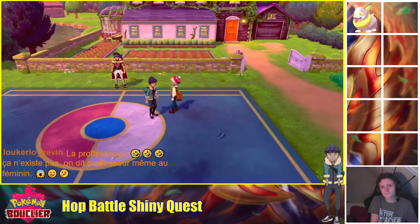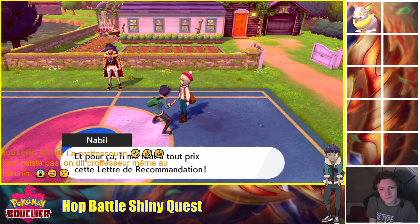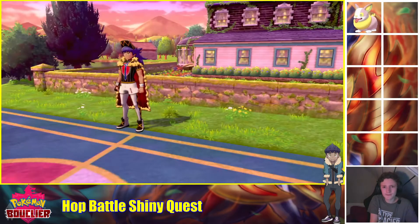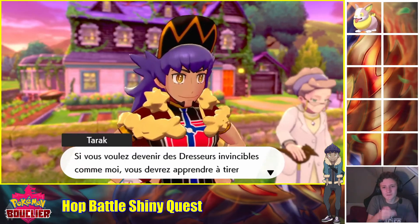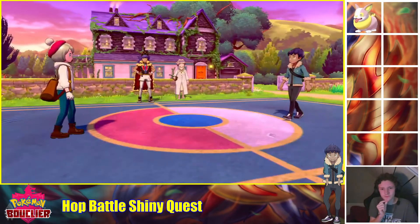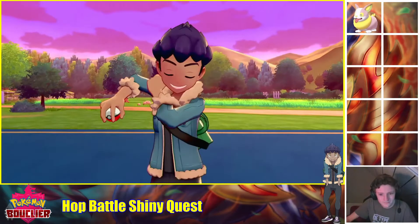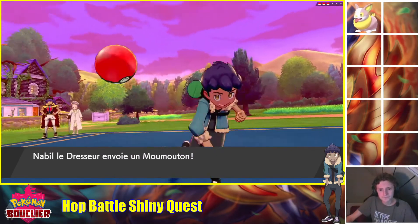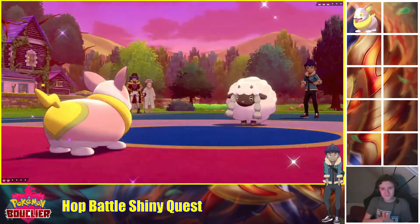Allez, let's go, on perd pas de temps. Mon plan, c'est de devenir le dresseur le plus balèze du monde, et pour ça, il me faut arrêter mes adversaires à tout prix. Je vais vous montrer à mon congé de quoi je suis capable. Un combat entre deux jeunes dresseurs, ça m'intéresse. Si vous voulez devenir des dresseurs dans une cible comme moi, vous devrez apprendre à tirer une leçon de chaque combat. Maintenant, passez à la pratique. Allez, Pink Pooch ! Va-t-il défier la team de Nabil ?